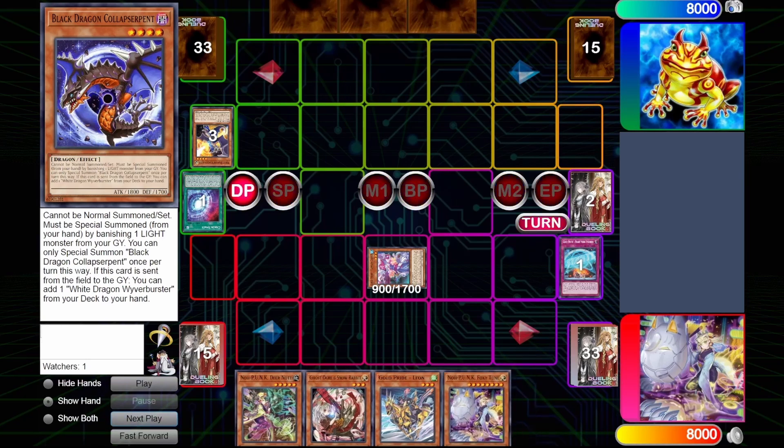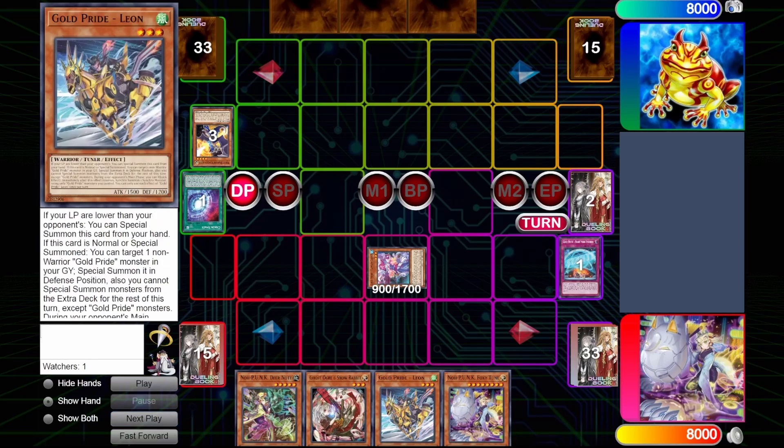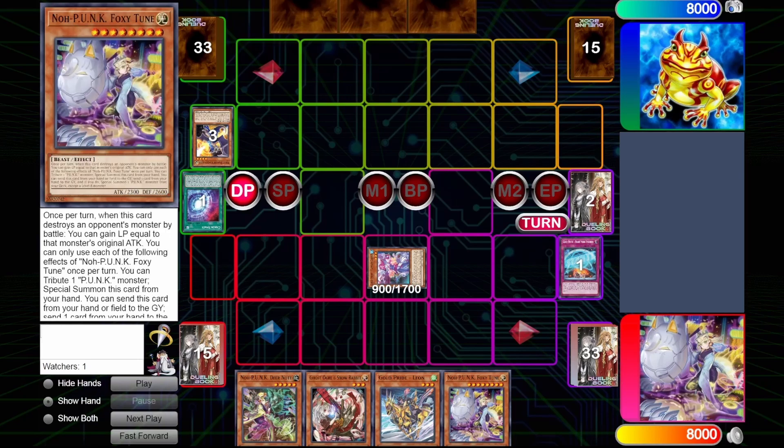Good for us, we topdecked into Foxy Toon. And there are two lines of plays we could have made here. Basically, we could normal summon the Leon and go into the Gold Pride engine to try and bait out hand traps, or we can go into the Punk engine by discarding the Foxy Toon to bait out hand traps. Either way, we'll most likely bait out an Ash or Imperm. In this line, I choose to go for baiting the engine out with the Punk engine instead.